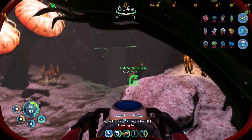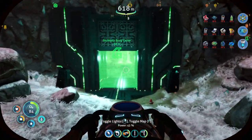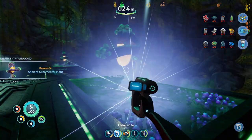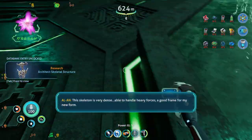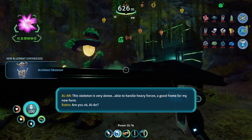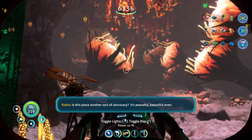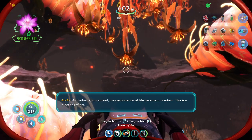Just to give squiddie some work — look, there's the first archway, and there's the one with the force field. She probably starts saying something but we grab the ornamental plants — can't harvest them. And this is the architect body component, the first one: the skeletal structure. You can't scan the statue. Some of the plants from the first game are here. Is this place another sort of sanctuary? The bacterial spread — the continuation of life became unsupportable. This is a place to reflect, I think I understand.